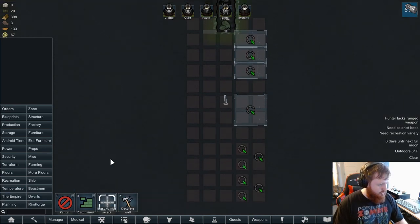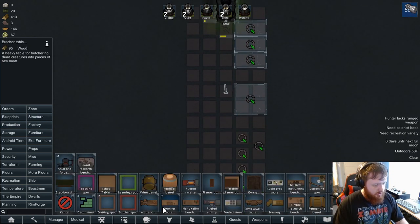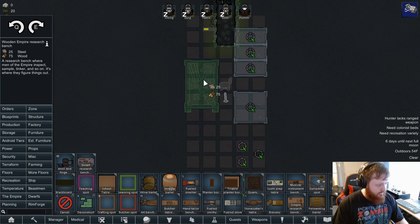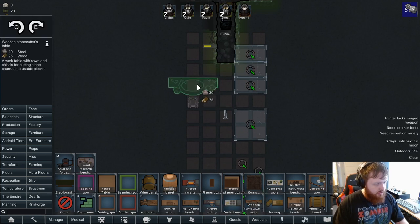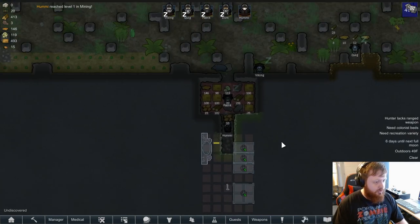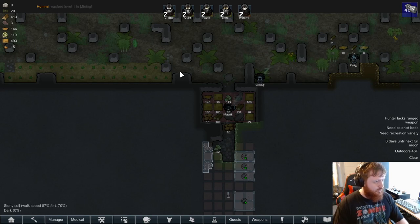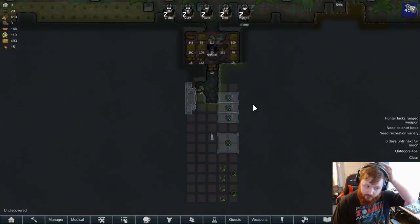For the dwarves we don't have anything yet, so we are going to pretty much almost immediately for production start working on a research table — except these things are flipping massive, and the dwarven one I can't make because I don't have a stone cutter yet. That'll probably be one of the first things we work on. Someone's already been conquered. We'll turn up high speed to speed things up. We've gotten a level one in mining — yay!